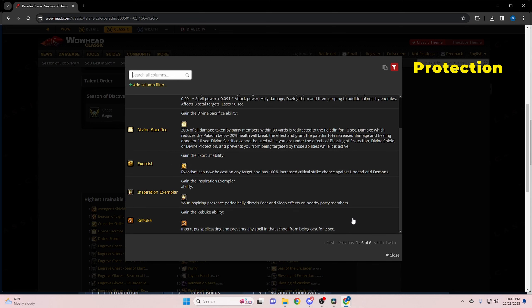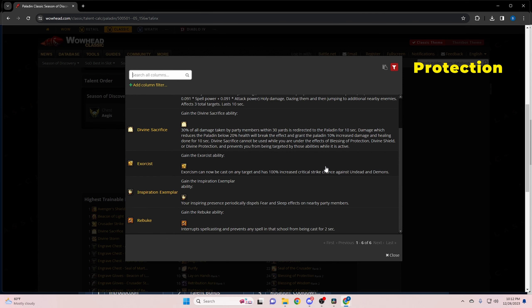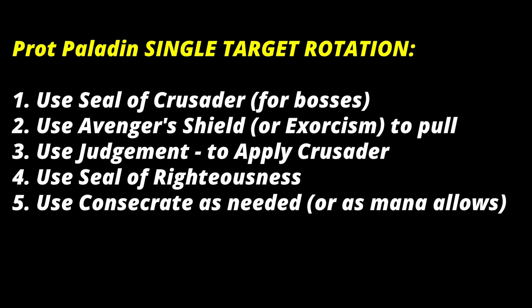For your legs rune as prot paladin: if the mob has a spell cast that can be interrupted and nobody else in your party has an interrupt, use Rebuke. For packs of mobs, use Avenger Shield — 30-second cooldown but great for extra threat. For single-target fights, Exorcist is a solid option as well.